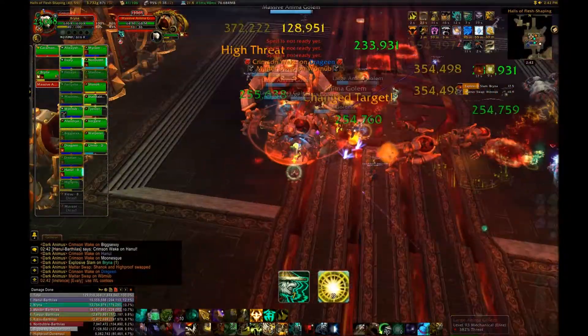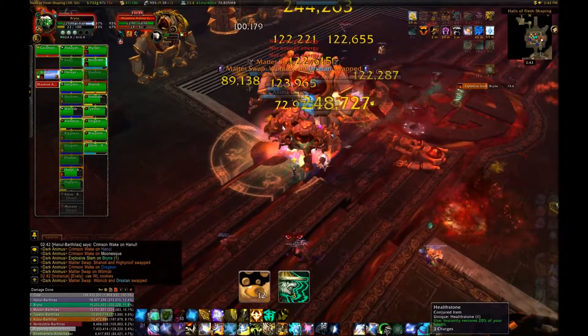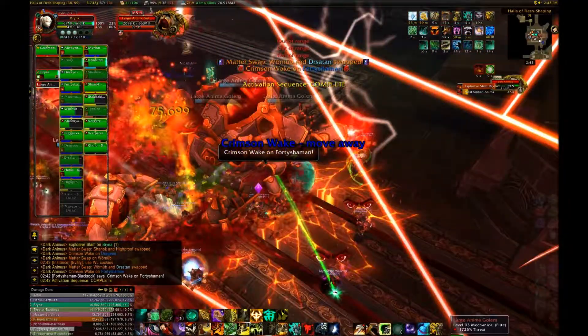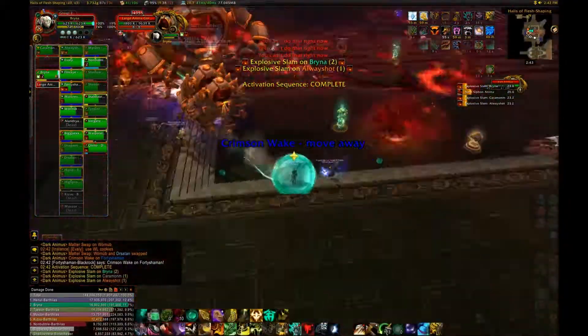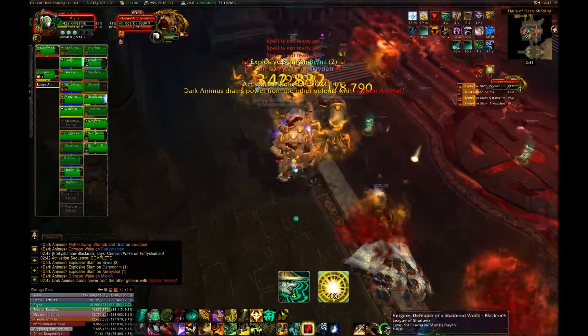Whichever tank isn't tanking anything when just the boss is alive has one more responsibility. You'll need to pop the orbs of the anima ring that is placed around the tank who is tanking the boss. The boss tank will then need to run out of the anima ring through the gap made by the other tank.